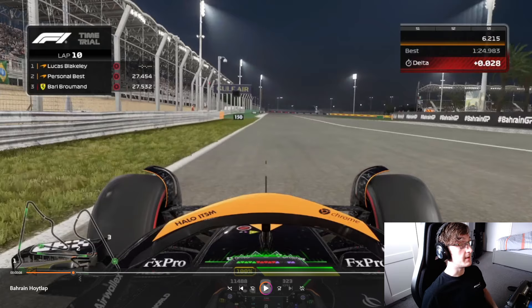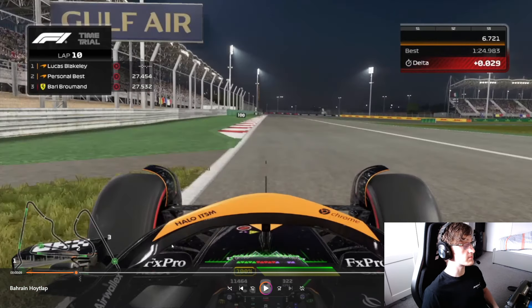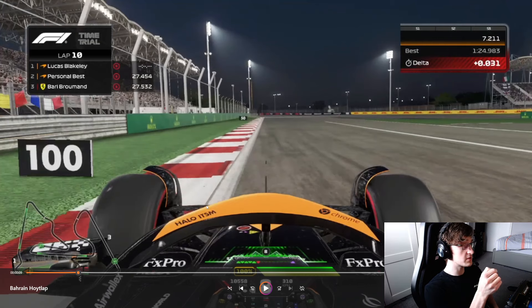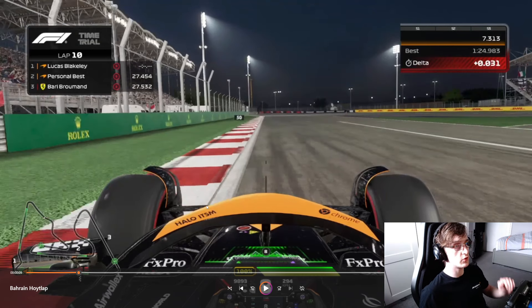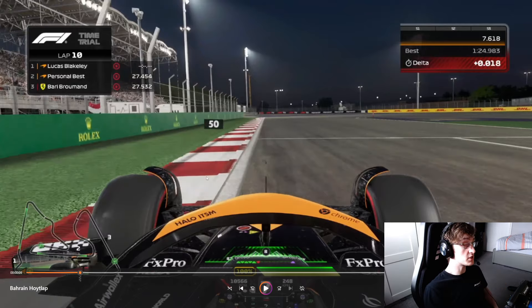After this the delta continues to improve, which I'll show with another sector one. Into turn one you want to brake just before the 100m board — so we're braking at nearly full pressure just around now, not at the 100m marker. I feel like in this game, never being the last on the brakes is actually not a bad thing. Going into turn one braking just before 100m, and this kerb on the left is actually fully usable, though it's quite inconsistent because the car dips down and it's easy to unsettle the car and pinch the brakes.